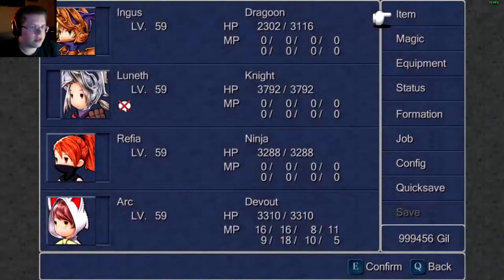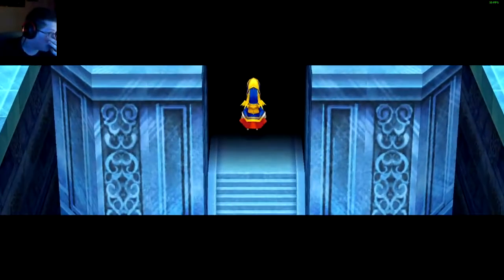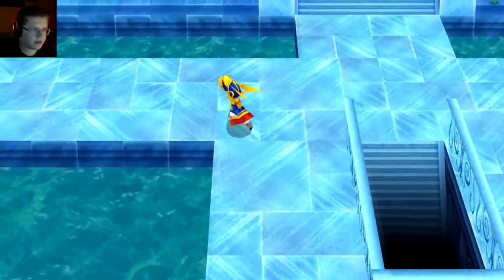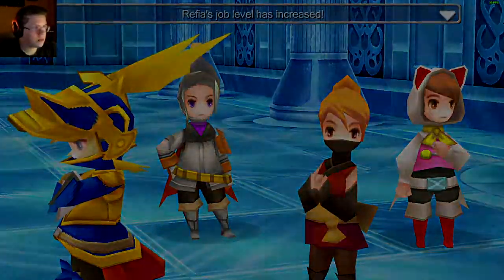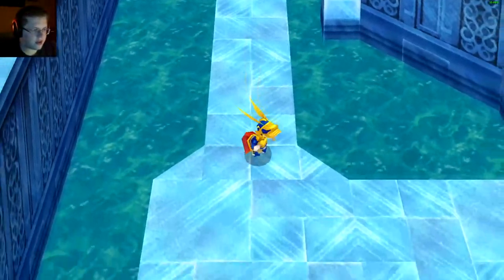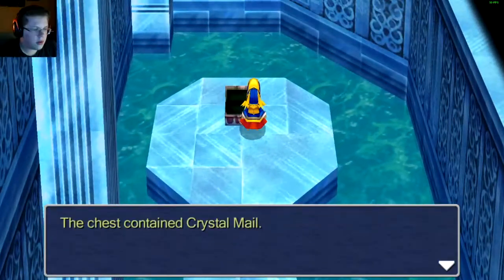Before we continue, we should probably do a quick save and also get out the echo herbs. Ooh, lots of pathways - this one goes nowhere. Where does this go? Phoenix Down - all of that walking just for a Phoenix Down.